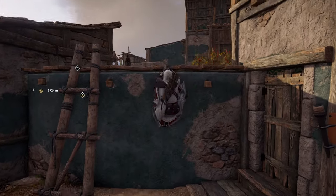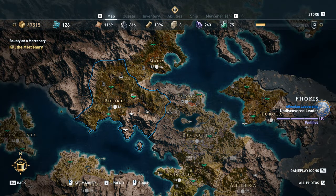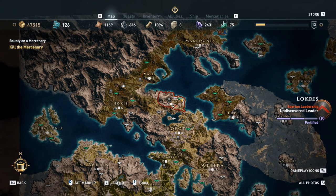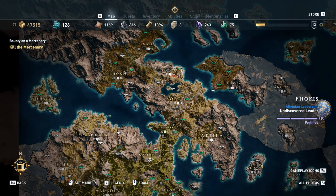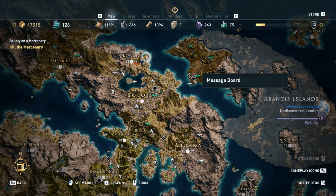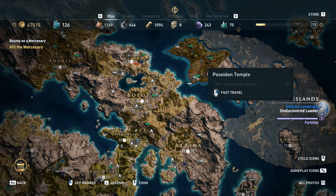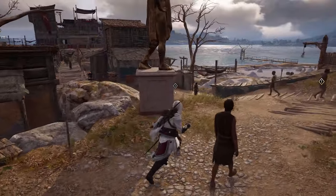The first thing you're going to want to do is gather the sync points for every area that is close to your level. So for me at level 13, I want to grab Megaris, Fokis, Locris, and Yiboya — I don't actually know how to say that, I'm probably saying it wrong. Those are the regions I want to look at because they're at my level, and I want to get a sync point that's relatively close to a message board so that I can travel to the message boards whenever I want.